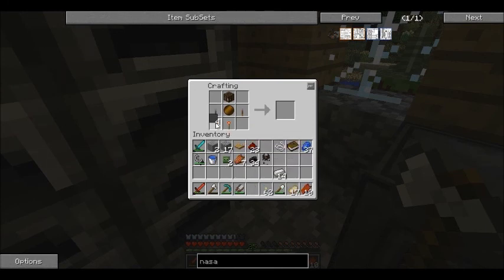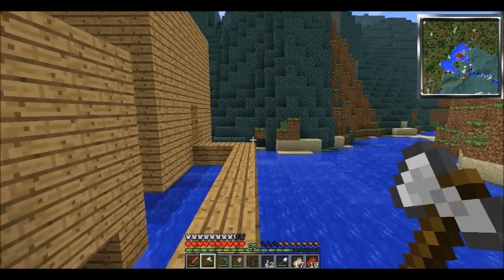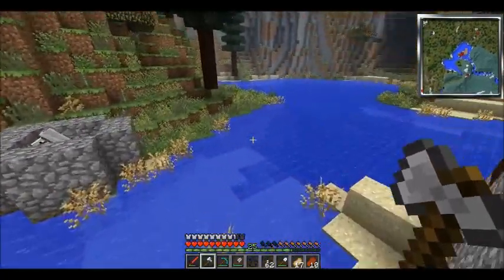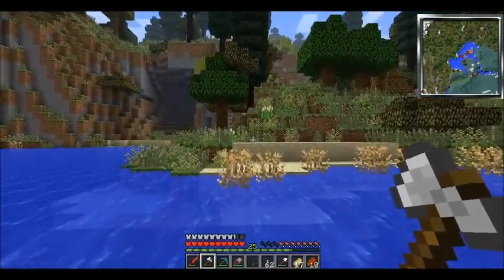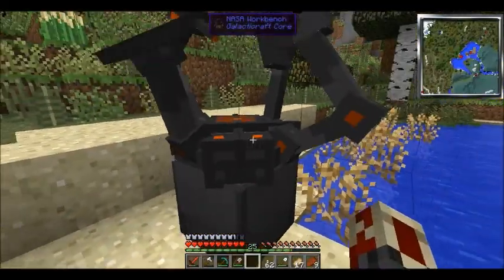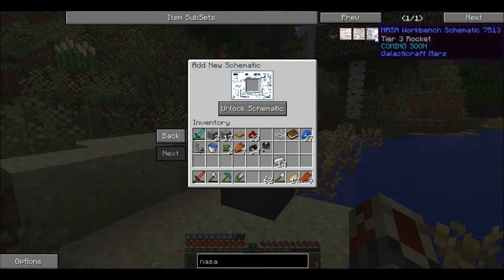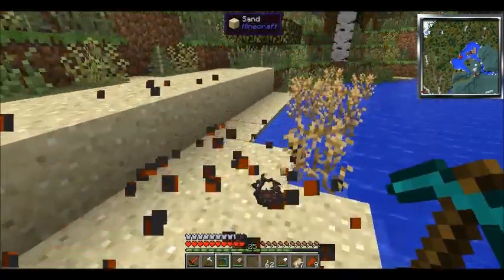Redstone torch — moment of truth. Look at that, that is beautiful. I was thinking about building a room specifically for Galacticraft because we're gonna need things like a launch pad. We need wood, so we're gonna go get some. We'll also start working on agriculture because we're eventually gonna run out of food.